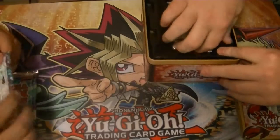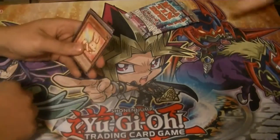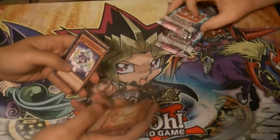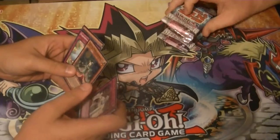Whose turn is it? We're up to seven. Melodious Meister. Go for a scout. Solemn Scolding. Sylvan Princess Sprout.